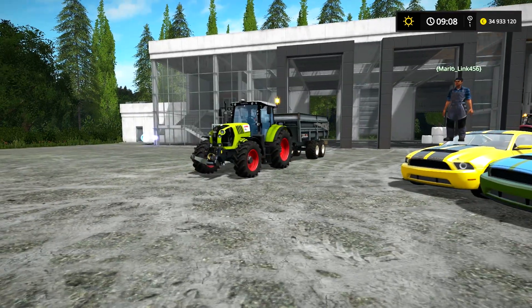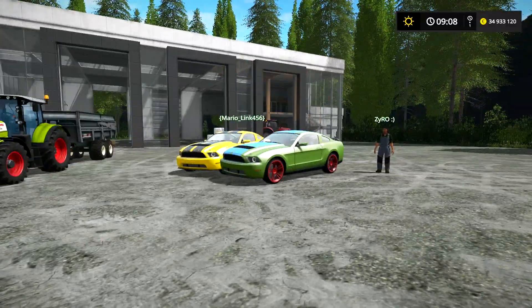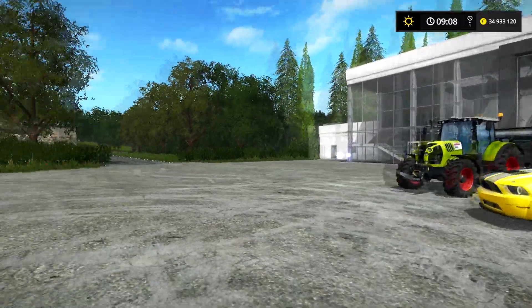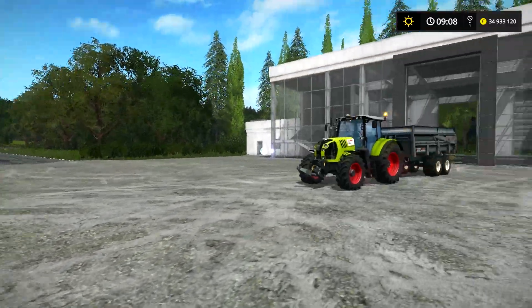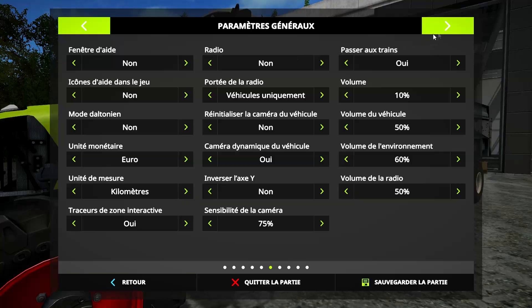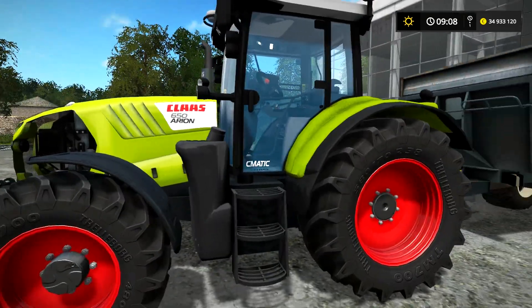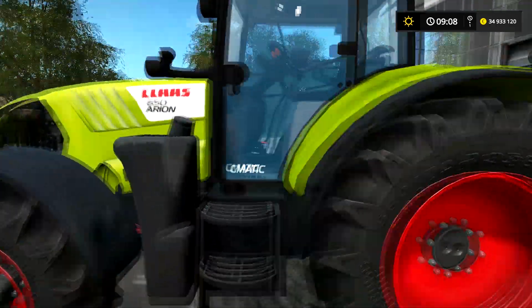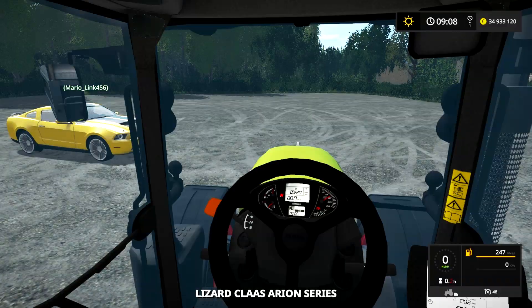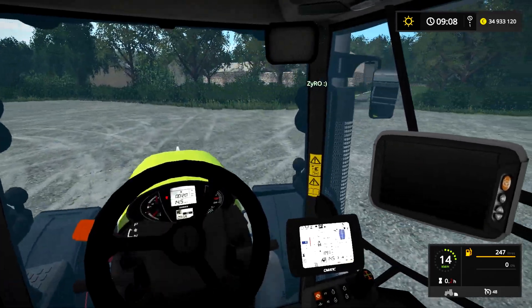On est là pour présenter la map La Petite Meusienne, une map qui est sortie hier — on est le 18, elle est sortie le 17. Elle est magnifique, c'est une map énorme. Les plans montrés au début de la vidéo sont simplement magnifiques. Je crois qu'il y a trois fermes il me semble.